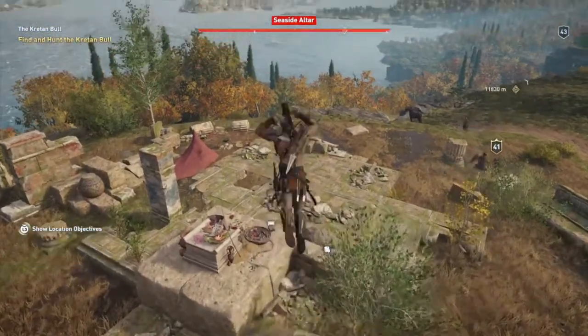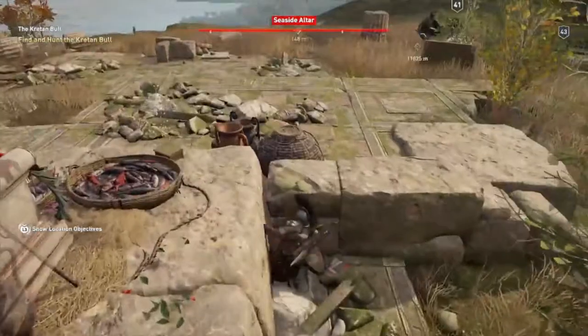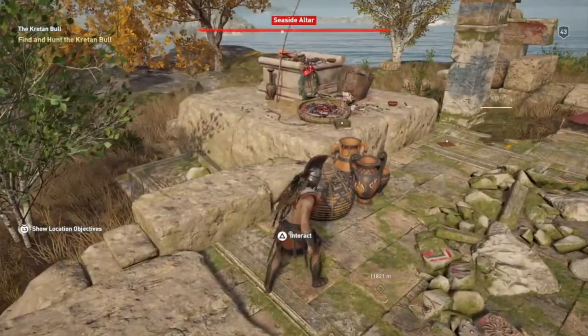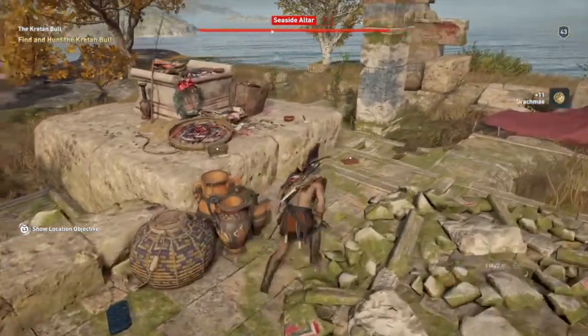Now the enemies are obviously pre-occupied, so that helps me. I'm just gonna sneak in right here, and in front of this little altar is the ancient tablet as well as the loot.